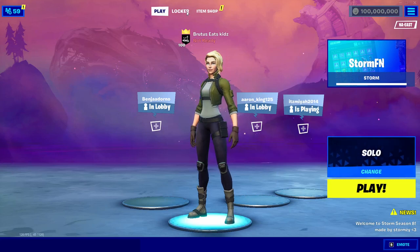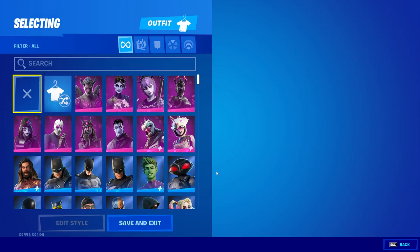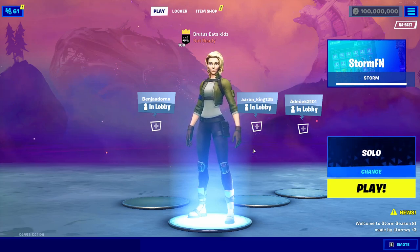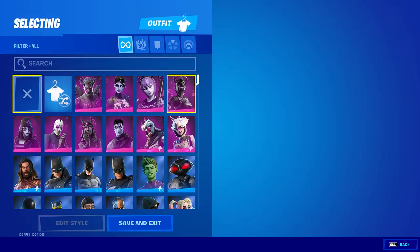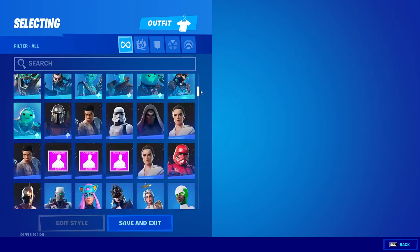Now you're in. If you go over to your locker you will see that you have all of the skins in the entire game. If this does not happen, there are a few fixes. The first thing you should do is turn off your antivirus — that will fix any issues. The second thing you can do is launch up Fortnite beforehand, before launching Storm, and then launch the Storm exe file after. If you scroll down in your locker you should see every skin, just like this.